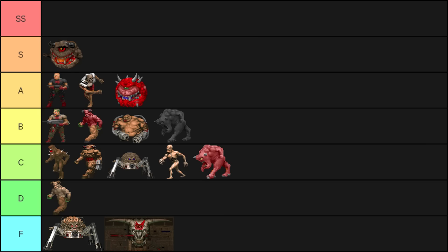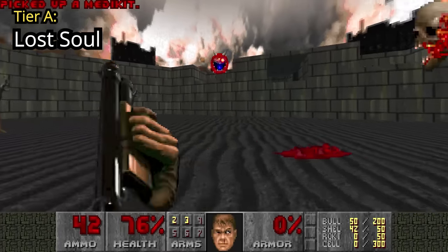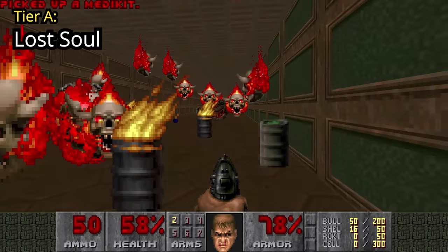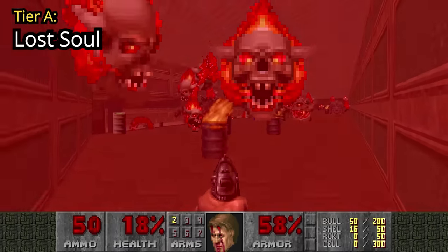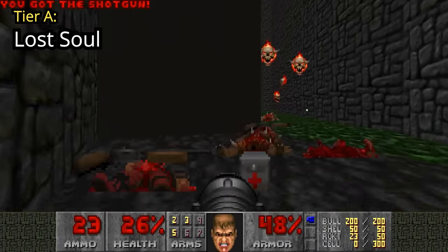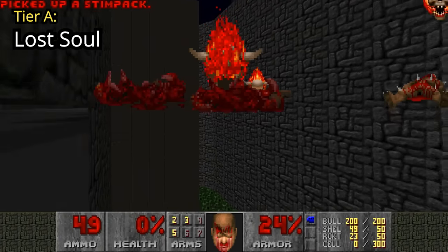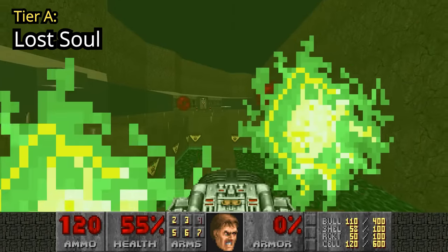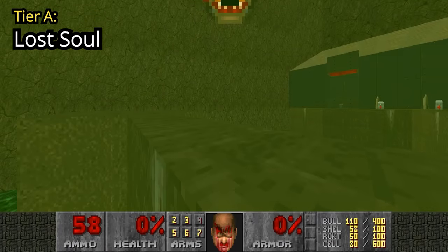And speaking of Lost Souls — they will just keep charging at you whenever they can, pushing you, damaging you, and generally pissing you off. Thankfully they get stuck a lot when charging, blocked by decorations, corpses, ammo, etc. And they do not respawn either, thank god. The ones in Map 9 at the secret section with the elevators teleport around and will make your life a living hell. The worst ones are in Map 24 — The Chasm — with those thin ledges. These obnoxious fiery heads will block you and push you off into the inescapable toxic pit.